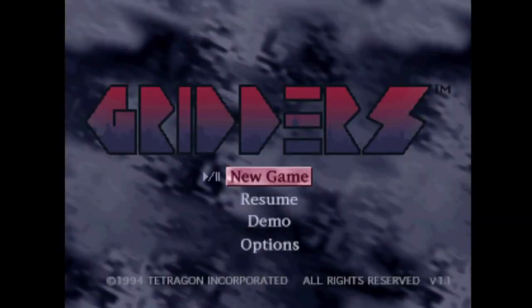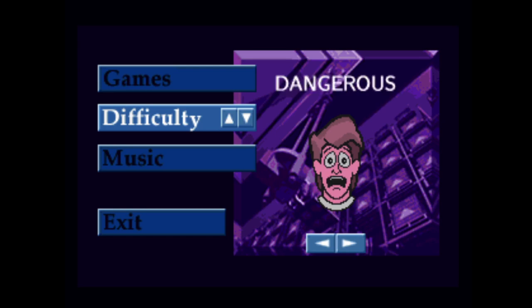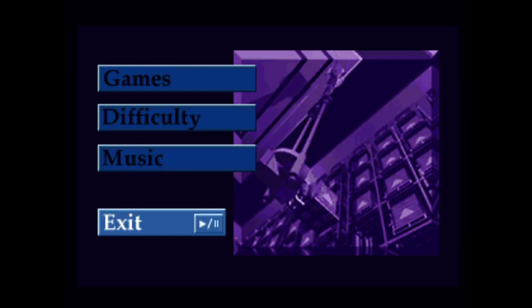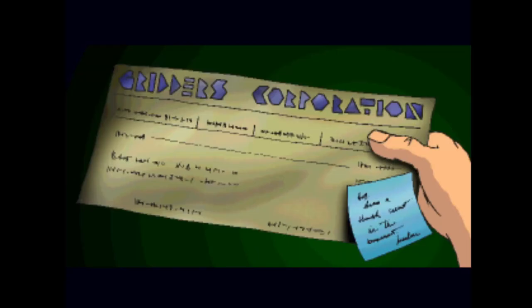So let's just skip past the full motion video. We've got our new game, resume, demo, and options. Let's have a look at the options first of all. Difficulty — I think I'll change that to easy. So you've got easy, normal, and dangerous. Just basic options there. Let's go to new game and have a look.